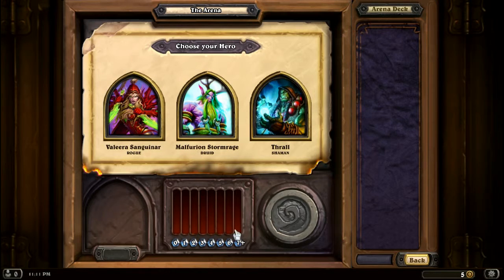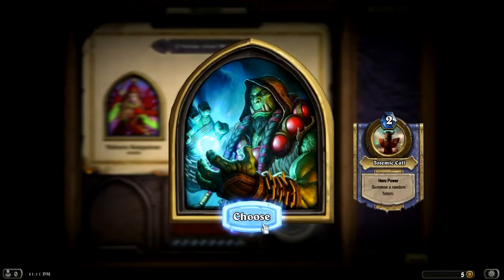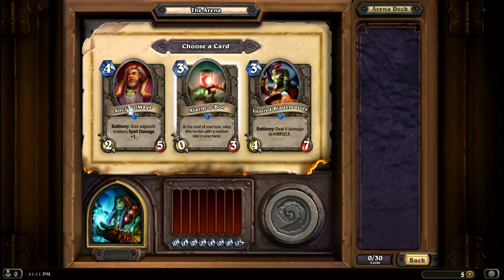You pick one of three classes they give you. I have spent no time with the Rogue, a little with the Druid, and a little with the Shaman. I'm going to try the Shaman. Then they give you three cards at a time for you to build a whole deck out of. Once I pick one, the other two will go away and they'll give me three new ones, and I get to build an entire deck out of it.